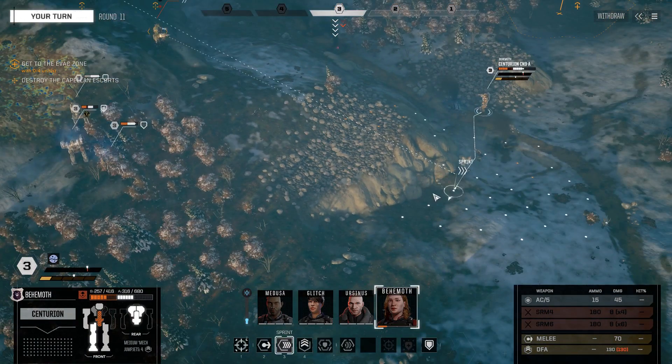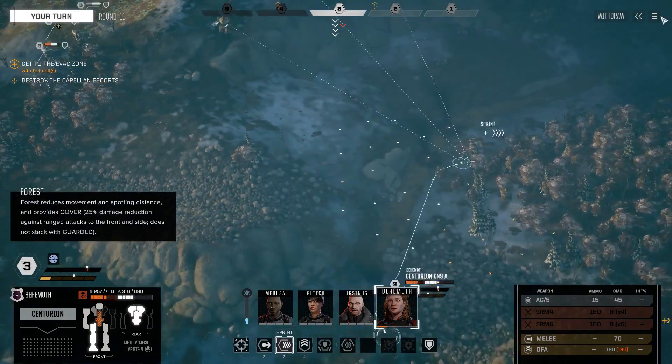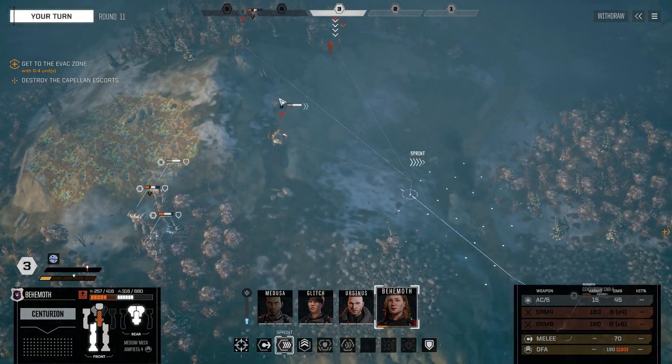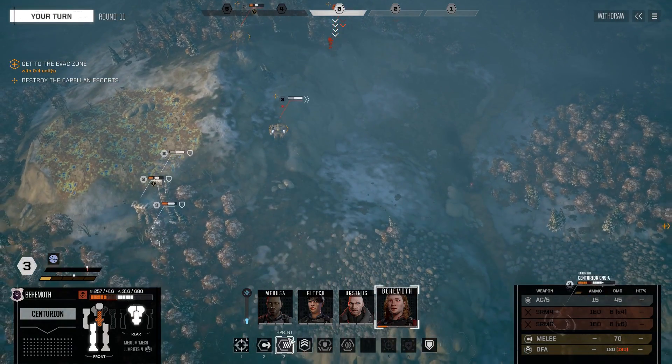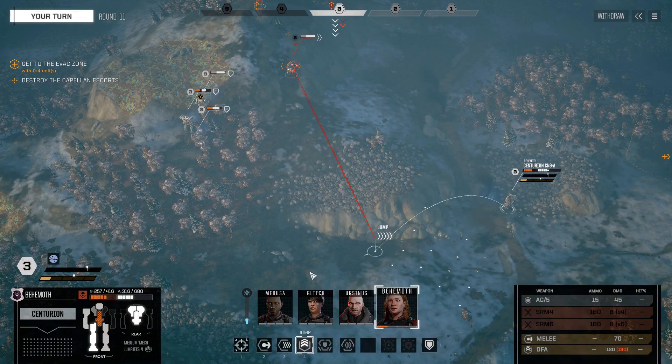Worst comes to worst - oh no, they have a line of sight on all of us. No way we're gonna hide. They have a line of sight on everything here. Holy crap. So then, that changes things - that means we just go for broke. We jump, we get angles, and we just try to knock something down here.